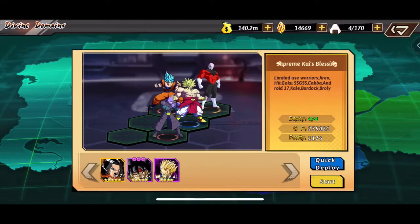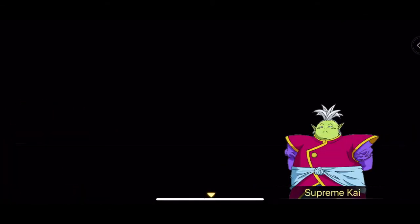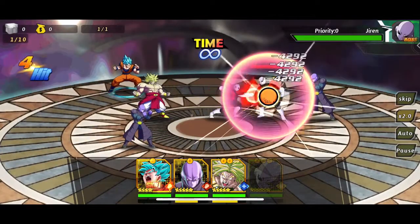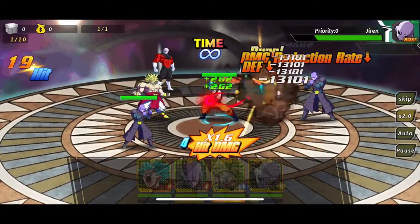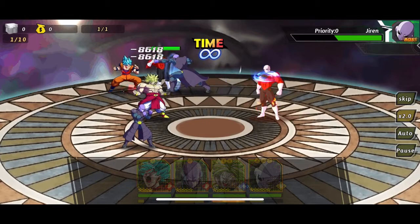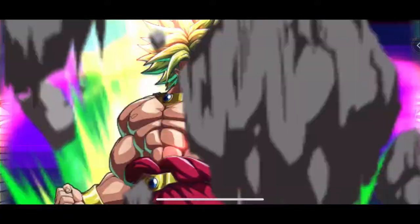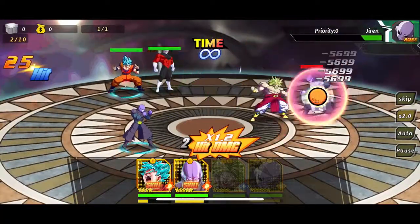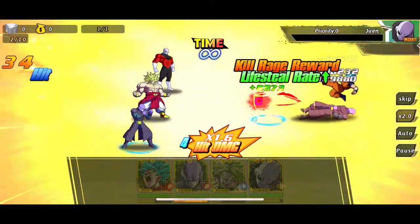I want to hop into the divine domain — we got During at six star but never did his divine domain. The characters we're using for this fight are pretty simple: ranked up Broly, ranked up Hit, and ranked up During. I do want to start using more universal shards for Super Saiyan Blue Goku because we haven't been able to unlock his divine domain yet. He is still at four star and honestly the weakest character on the team, but he has a lot of potential.